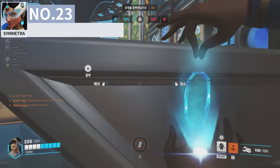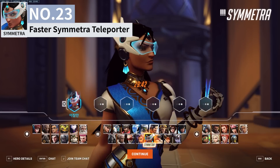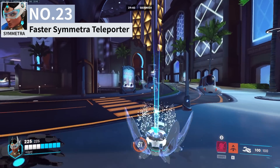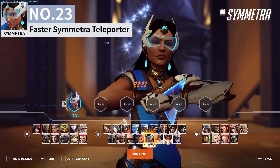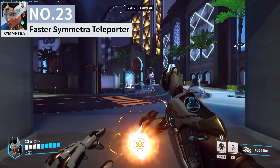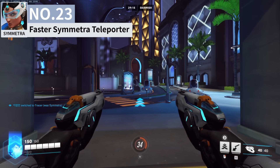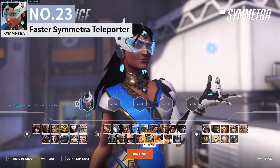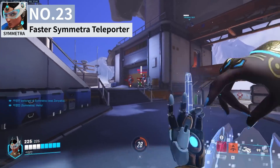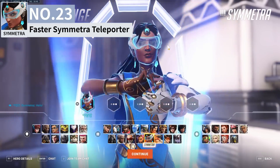Most players use the mouse to swap heroes when using Symmetra to get an early start with the teleporter. But when you swap to Symmetra, you can leave your cursor on the hero you'll be switching back to and press space to lock in as Symmetra. After deploying the teleporter, if you open the hero select screen again, your cursor will display where you left it, removing the need to find your original hero. Keep in mind the cursor position resets if you set it too early, so do this just before the spawn door opens.